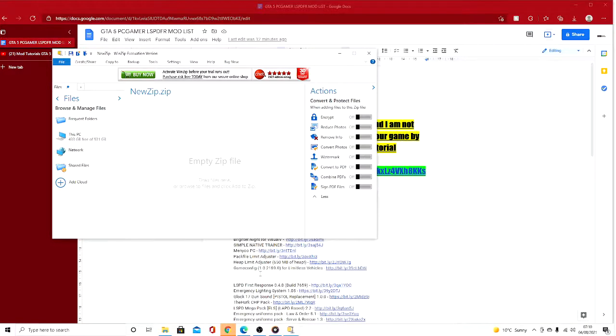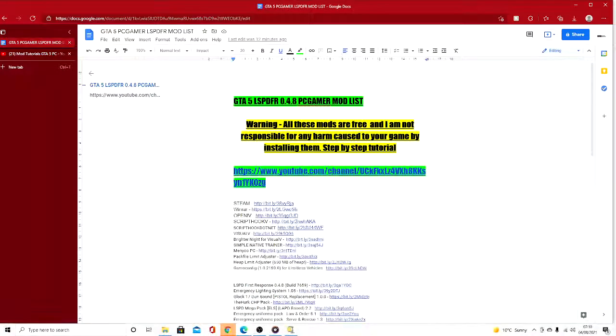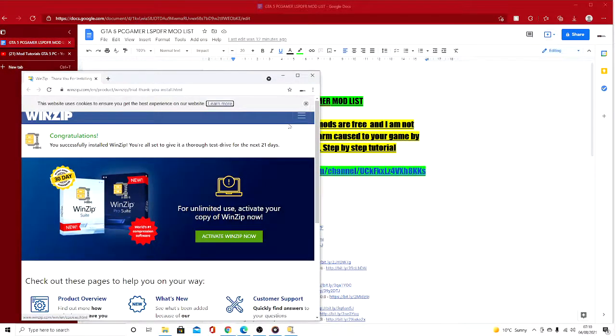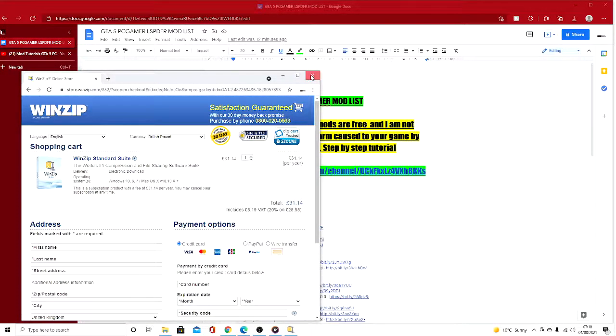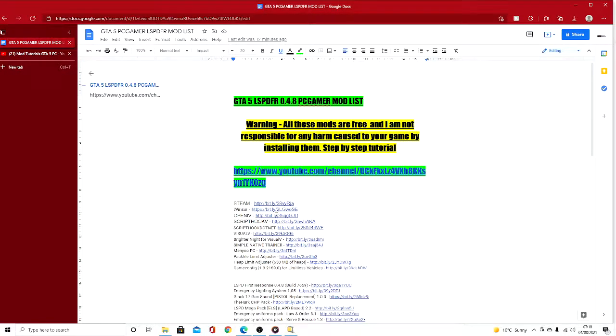You guys will be going over LSPDFR, limit adjusters, how to install custom guns and weapons. We're going to be going over Open IV, ScriptHookV, ScriptHookV .NET, Visual V, Bright Night for Visual V, Simple Trainer menu PC, Packet Limit Adjuster, Heap Limit Adjuster, and Game Config. In the next video we'll do Open IV, ScriptHookV, and ScriptHookV .NET since they're going to be the easiest.